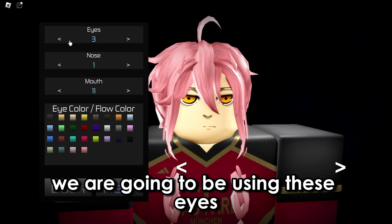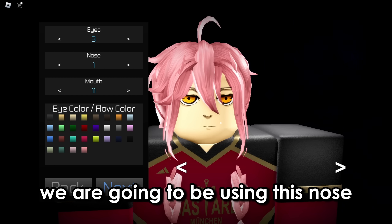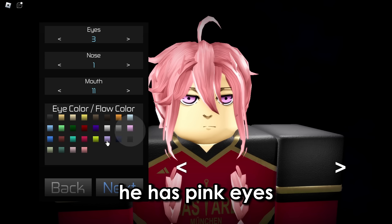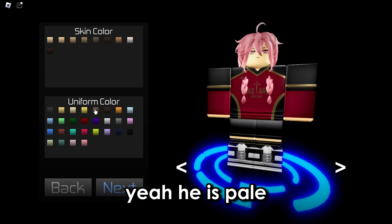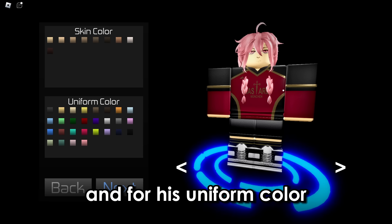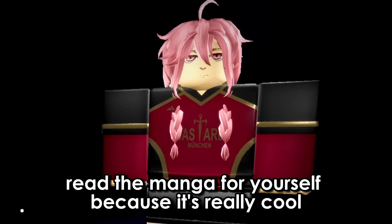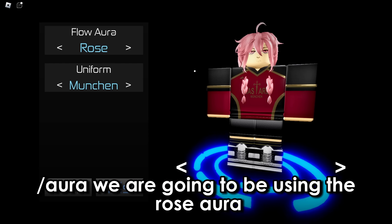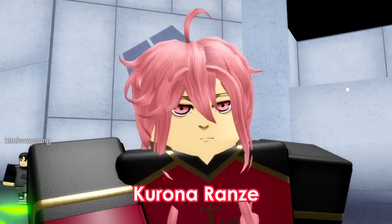For his eyes, we're going to be using these eyes. For his nose, we'll use this nose. For the mouth, it can stay as this. For his eye and flow color, he has pink eyes, so we'll choose that. For his skin color, he is pale. For his uniform color, he has the Bastard Munkin uniform because he is in the Bastard Munkin — read the manga for yourself because it's really cool. For his flow and aura, we're going to use the rose aura because rose suits him best. And there we have it — Kurona Ranze.